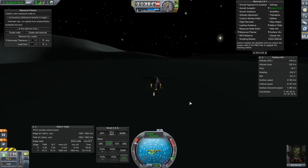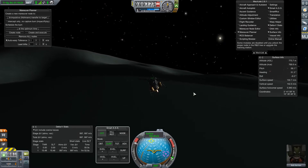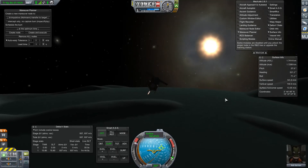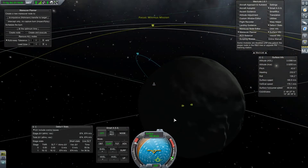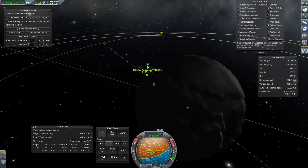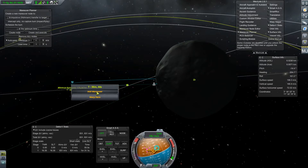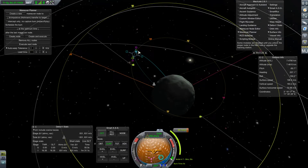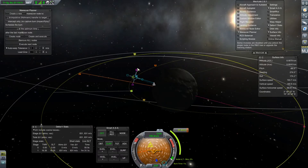That would be this way. This was pretty difficult to do. We'll add a maneuver node here. We do have a second stage. We'll go ahead and do that one. From here, really at this point we just want to get the same orbital plane. I'm really trying to hurry, but I have no need to hurry.